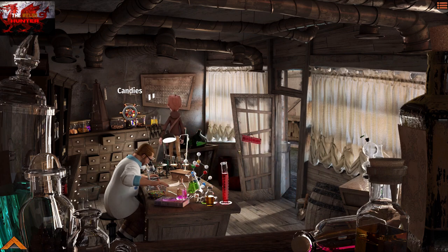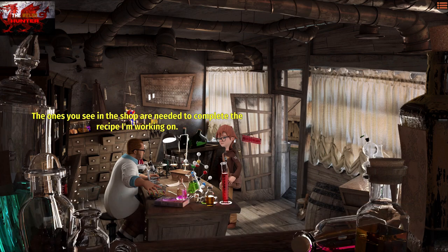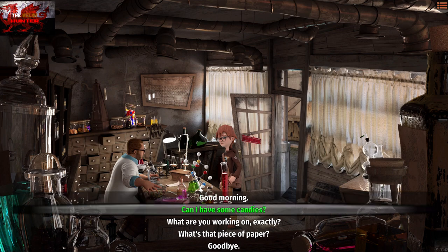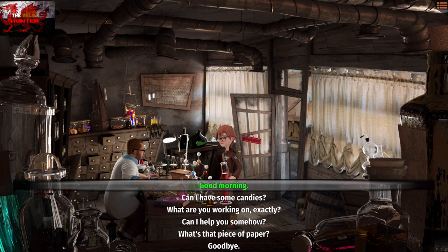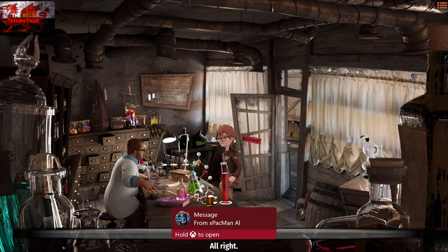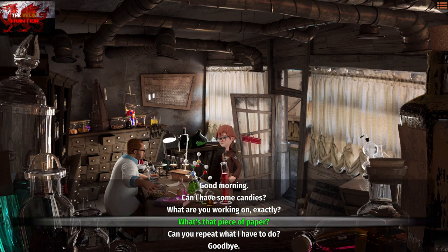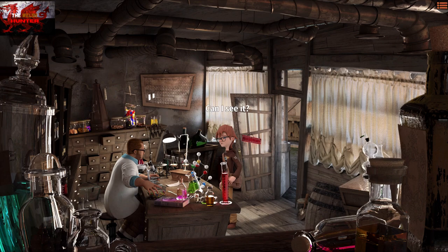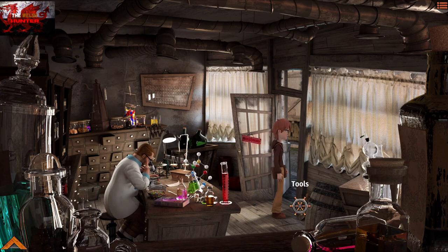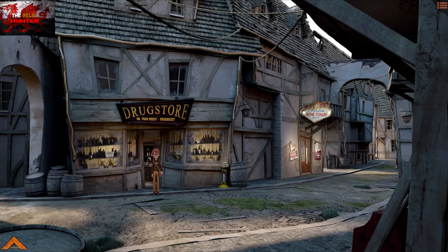Interact with the candies — there's also a piece of paper in front of the pharmacist showing what we need. You don't have to say good morning to him. Ask him if he's got candies, what he's working on, and can you have that piece of paper. Make sure to grab the tools just before the door — it's like a spade and a little glass jar thing.